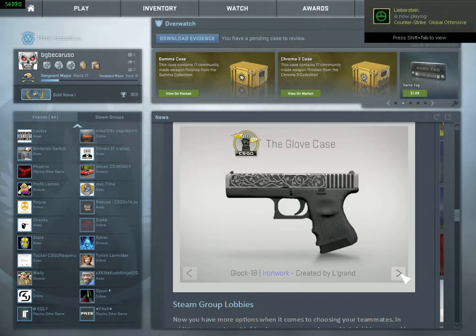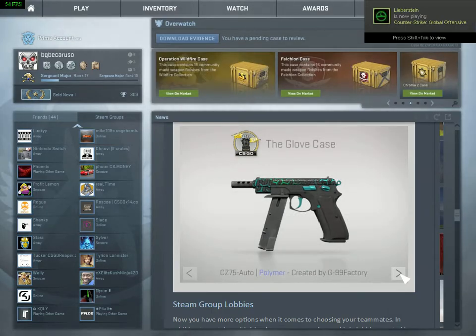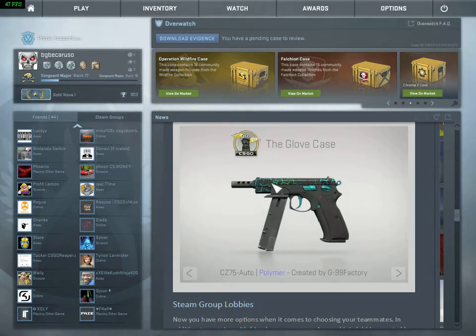Also the Wraiths and the Catacombs, same thing. CZ75 Auto Polymer — I like it, it's like the Hexagon one, I don't remember what it's called.